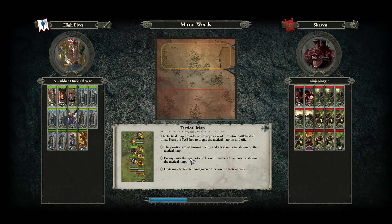Hi guys, and welcome to a best of 5 series between myself, who's going to be in control of the High Elves in this first round, up against Ninja Pingvin, who's going to be in control of the mighty Skaven. We were doing a pick and ban system, and this is the first matchup we had, so let's get it underway.